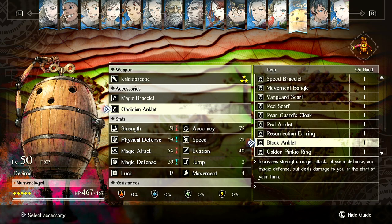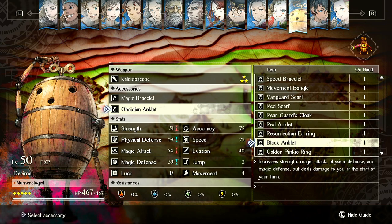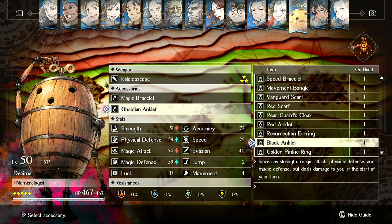Black Anklet could be similar — plus 5 in all those stats and then minus 1 move. That would be pretty balanced. Losing 1 move is a big deal, and it's a more reasonable downside than taking damage, because what you're getting for the damage you're taking is nothing.